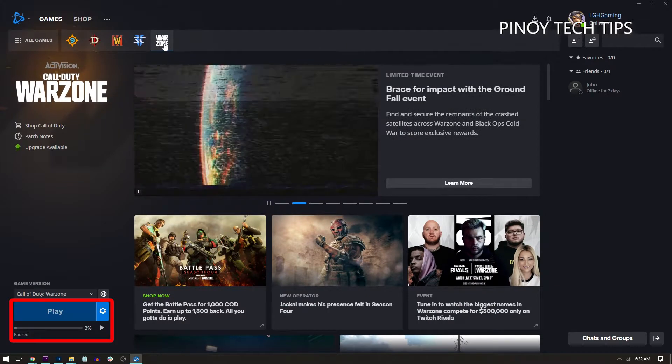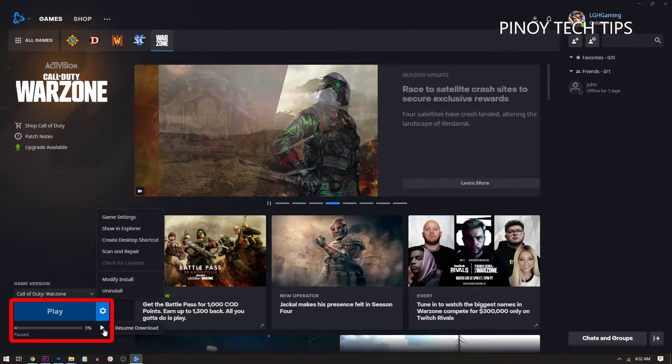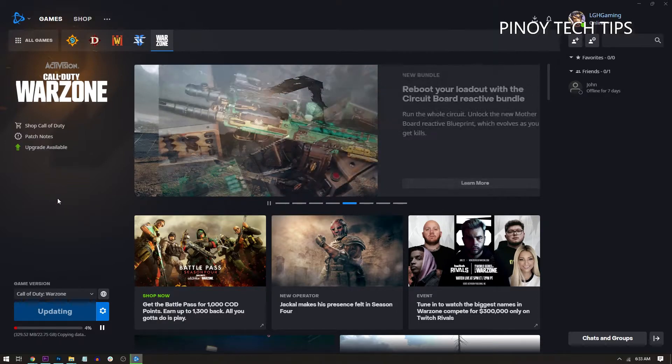At the lower left corner of the window, click the gear icon next to the Play button, then click Check for Update to see if there's an update available. Sometimes the Play button gets replaced with an Update button if there's a major update that needs to be installed.